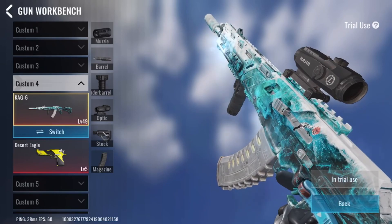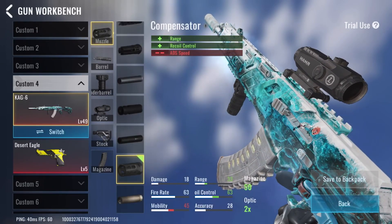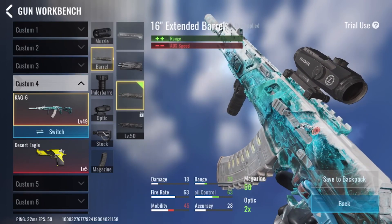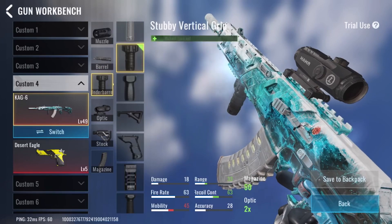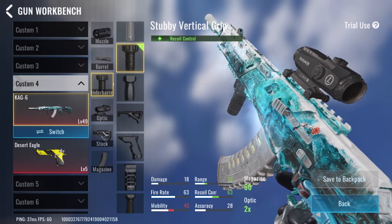First off, with the muzzle, we're going to start off with just the plain compensator. It helps with range and recoil and takes away ADS speed — it's a great attachment. Next up, we actually have a barrel on this setup: the 16-inch extended barrel, which helps with range. Next, we have probably the best grip in the game, the stubby vertical grip. It just helps with recoil, no negatives.